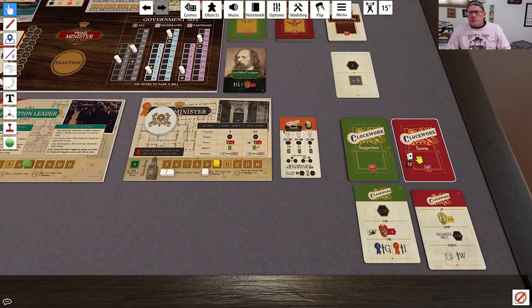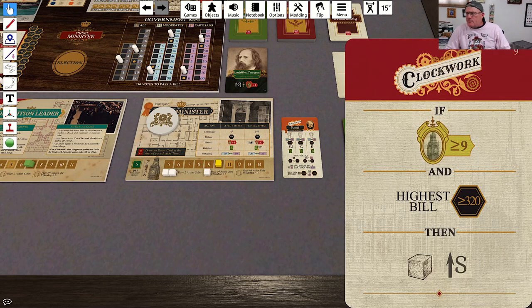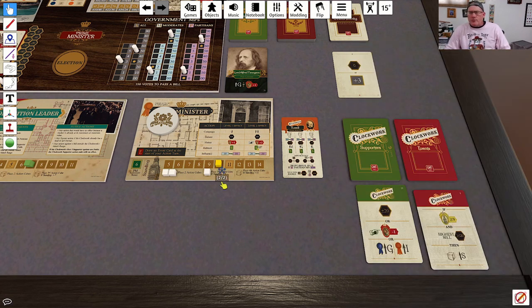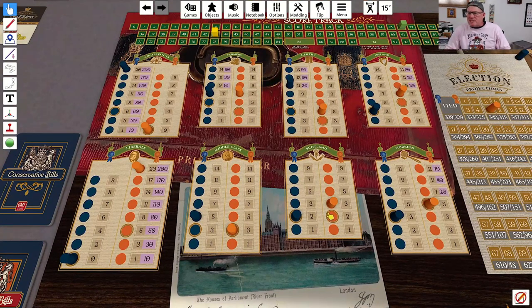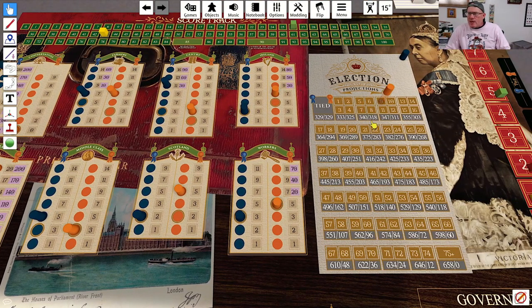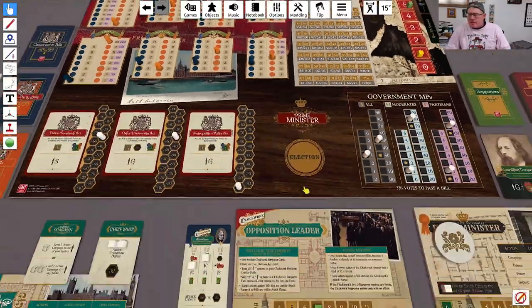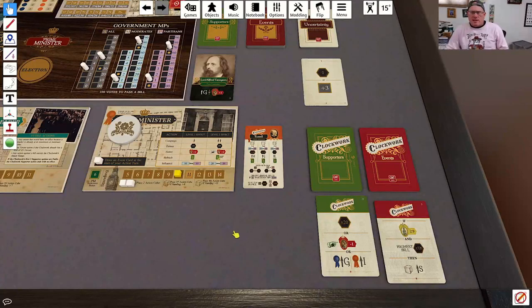We now go over to our Clockwork Prime Minister and do an event. If his influence is greater than 9 and the highest bill is greater than 320 — both of those are true — then he is going to spend a cube campaigning in Scotland. This is good; we actually do need him to bleed a cube or two, though I don't need him getting too much further out front on election projections.